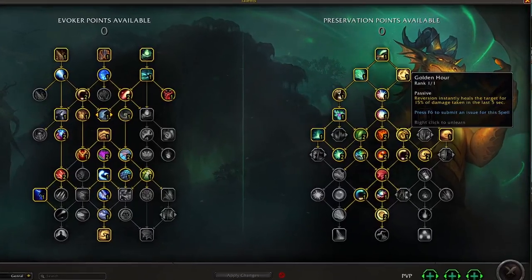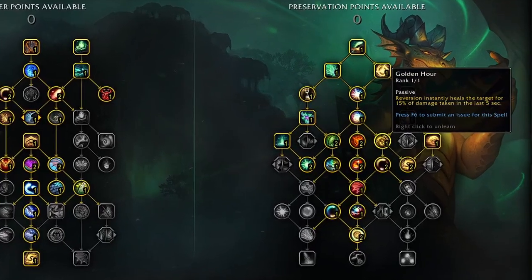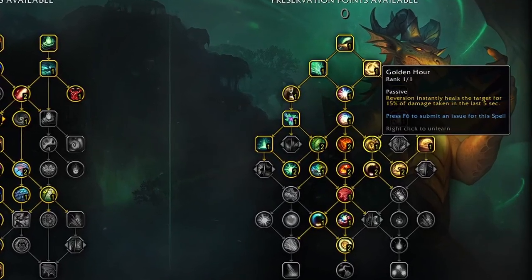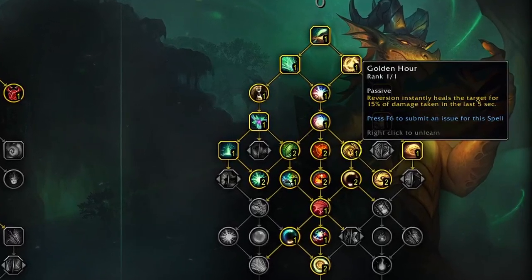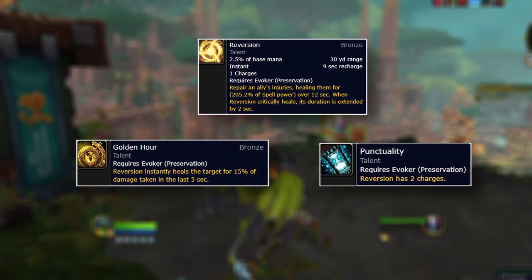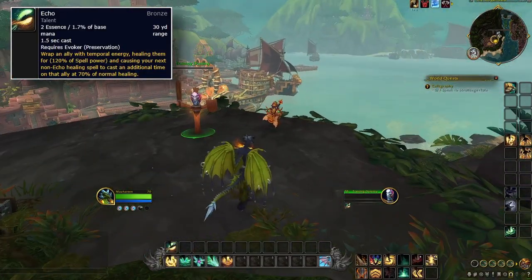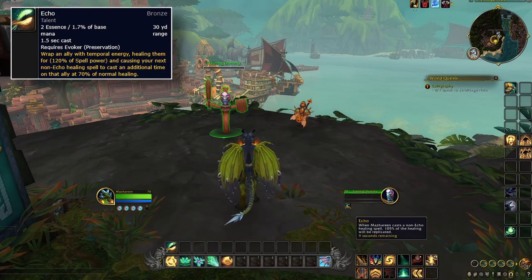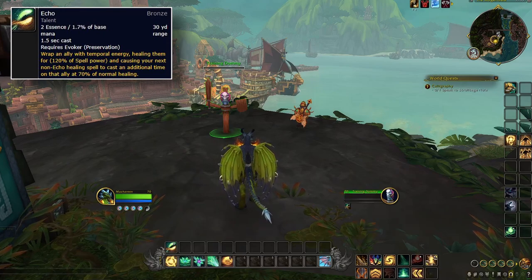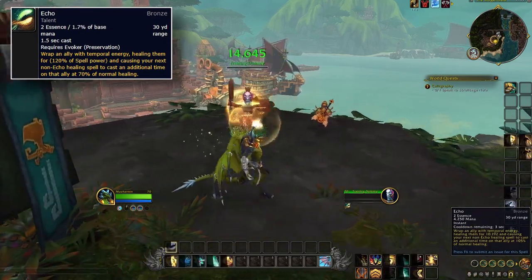Paired with Golden Hour from the Preservation tree, your Reversion spell will heal a target for 15% of the damage they took in the last 5 seconds, making this heal extremely powerful when timed right. And then paired with Punctuality, it will give it another charge. Echo, costing both Essence and Mana, will instantly heal and cause your next heal that's not Echo to double and heal twice, so this has a lot of potential to combo together and make huge heals for the Evoker.